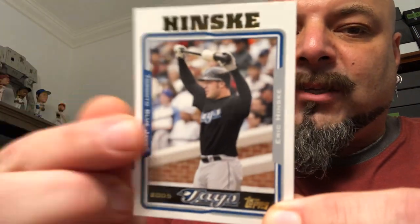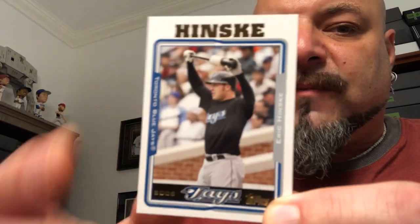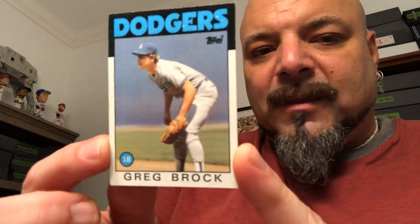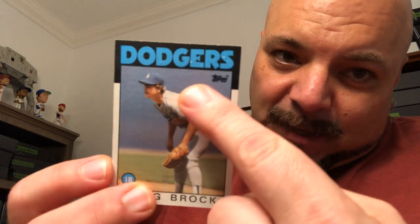Eric Hinski, 2005 Topps — I actually don't own this. I have a bunch of factory sets from the early 2000s but not the 2005, so I'm building it card by card. That's a keeper. Greg Brock — shout out to ThinkBlue77. Pepino Manning — Dodgers, 86 Topps, I'm gonna put that aside for my 86 Topps set.